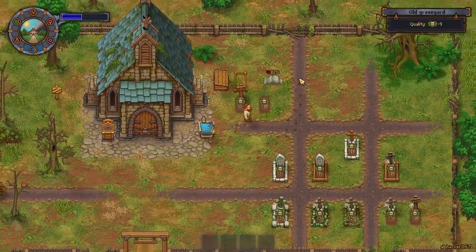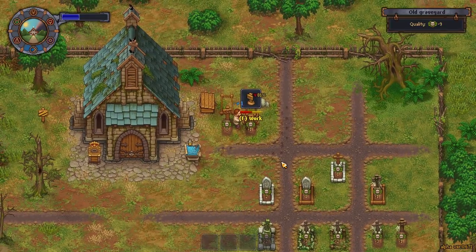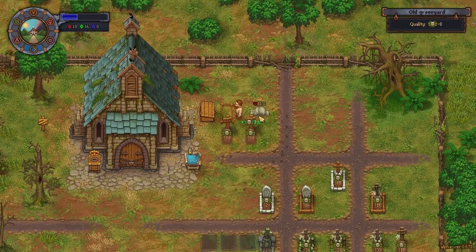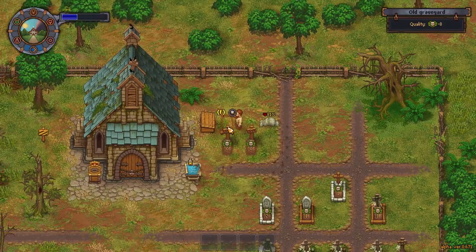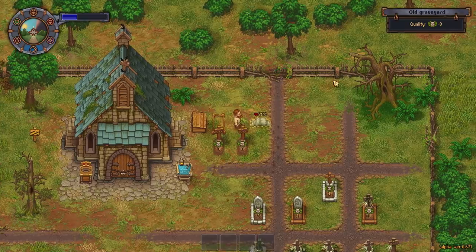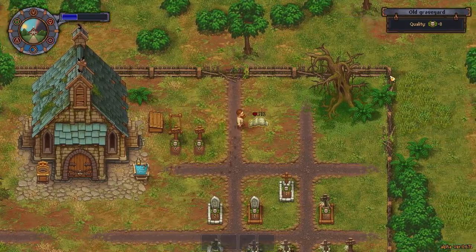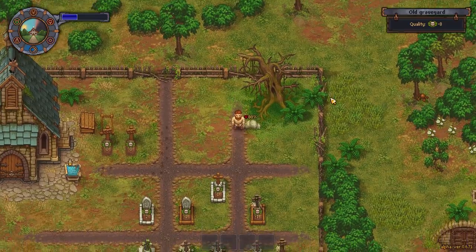I'm gonna bury this body right here and then we're gonna get going. Why are we at negative one here? I'm gonna put a headstone in there — get it in there, make it look all pretty. And now we're at negative eight. If I bury this body we're gonna be back down to negative one again until I get another headstone. I really want plus five.